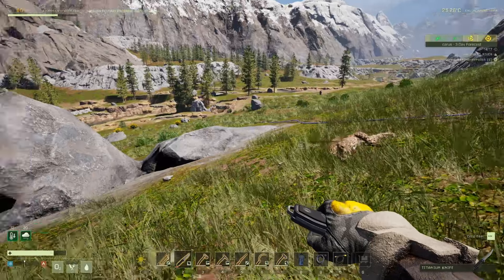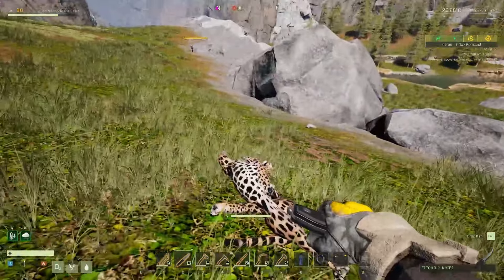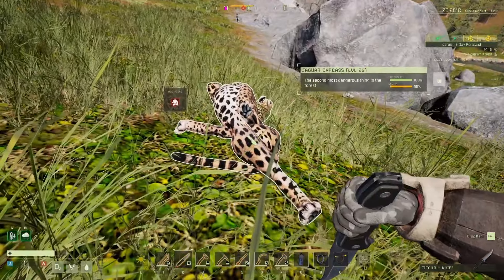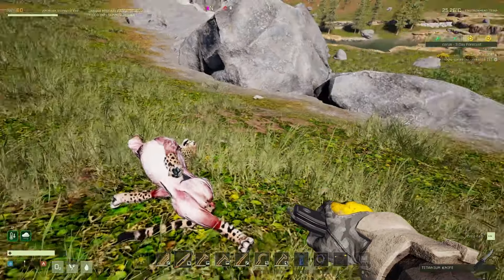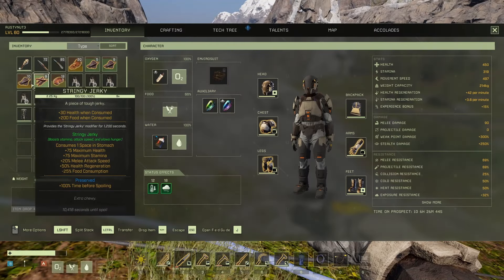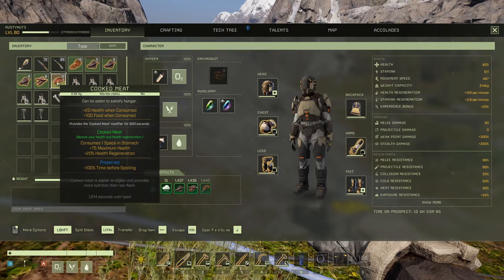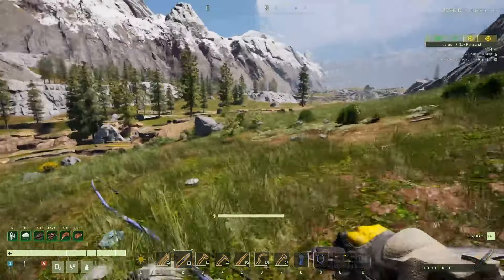Okay, so we're gonna go ahead. I think I've already got it marked. I'll skin it but I'm not going to take anything from it apart from the arrow, because we've already got food and stuff like that. In fact, I need to eat - I just realized I forgot to eat. So let's go ahead and eat some meat.